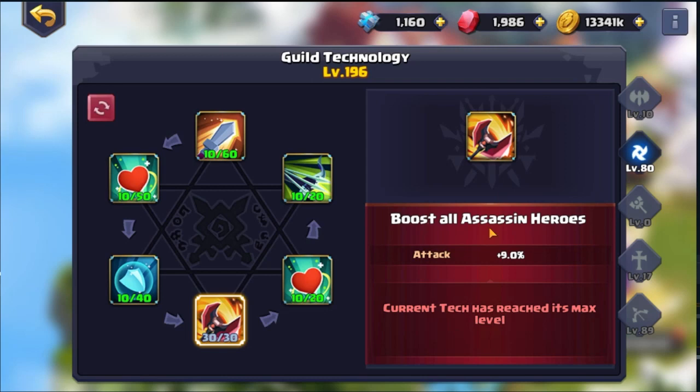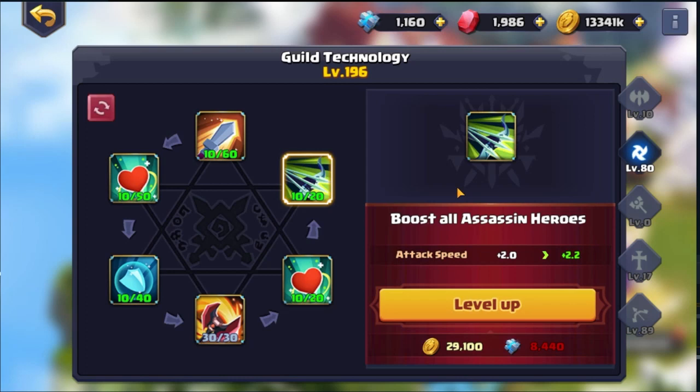First up, this is very important — the boost to all assassin heroes' attack plus nine percent is pretty big because it's going to boost their base attack by nine percent. It's really, really nice to have this incremental increase and I believe it's a very important stat to get. Attack speed is nice as well, so you can put some into that, and the basic attack is good too. Getting these up is only going to help.